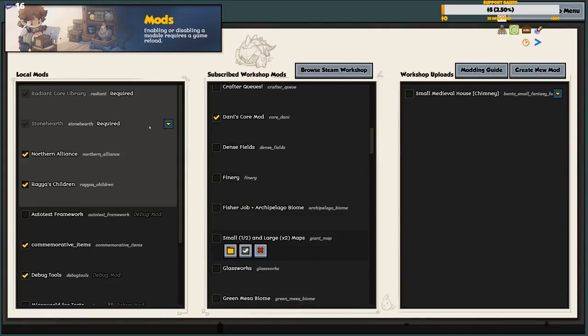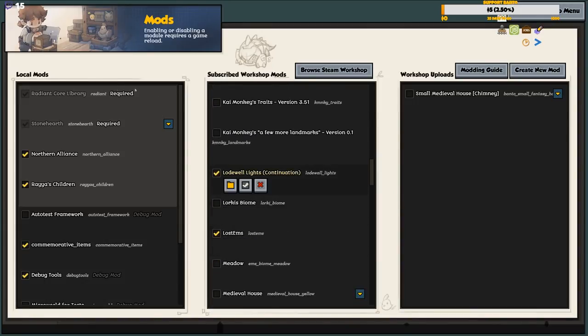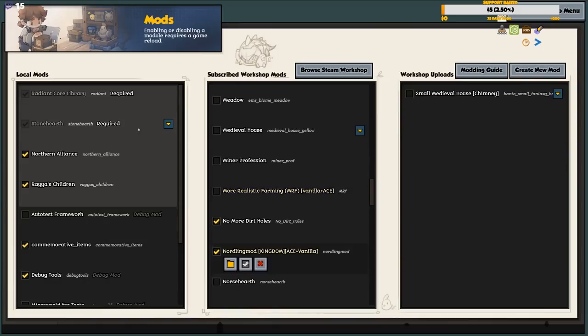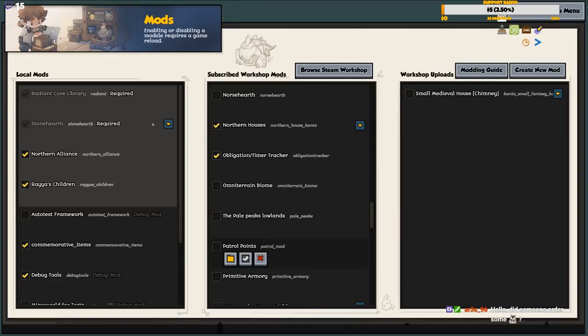Danny's core mod is required for Trapper Plus and Glass Works to work fully. Glass Works adds a load of different kinds of windows, really beautiful. Home Sweet Home adds a lot of decorations. Load With Lights adds a lot of lights, some decorations, and really nice windows. No More Dirt Holes because the dirt holes on the maps look terrible. Nordling Kingdom mod made by Wouter.